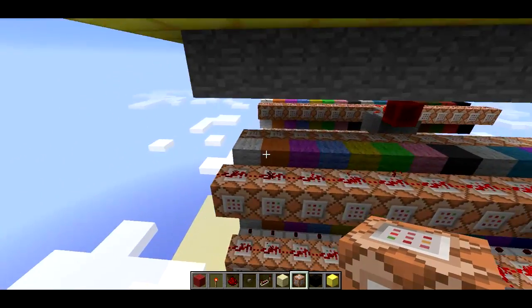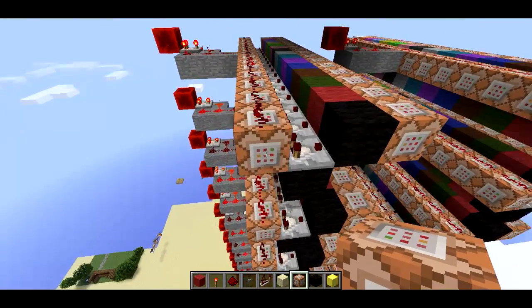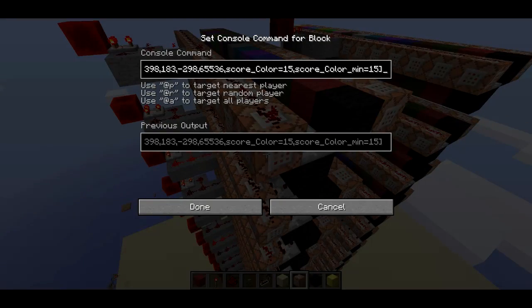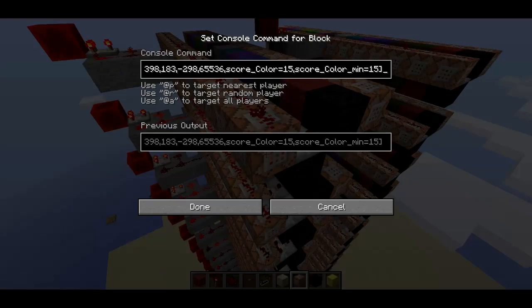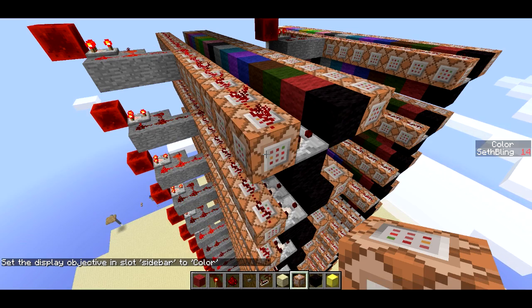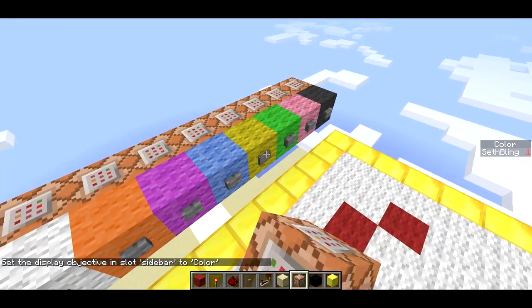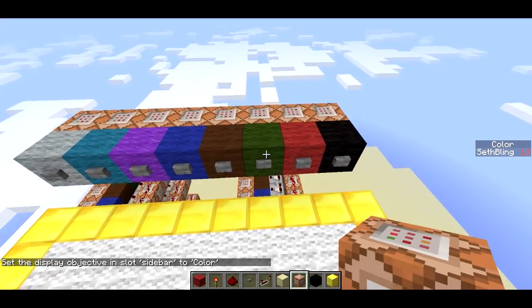Each row has 16 colors worth of command blocks. For instance, this is the black command block for one of the corners. Basically we can see this is just testing if there's a player standing on top of that pixel, and it makes sure that they have a color score of 15. If I go ahead and set the scoreboard display sidebar to color, we can see my color score. As I press these buttons I get different color values — so orange is one, yellow is four, green is 13, et cetera.